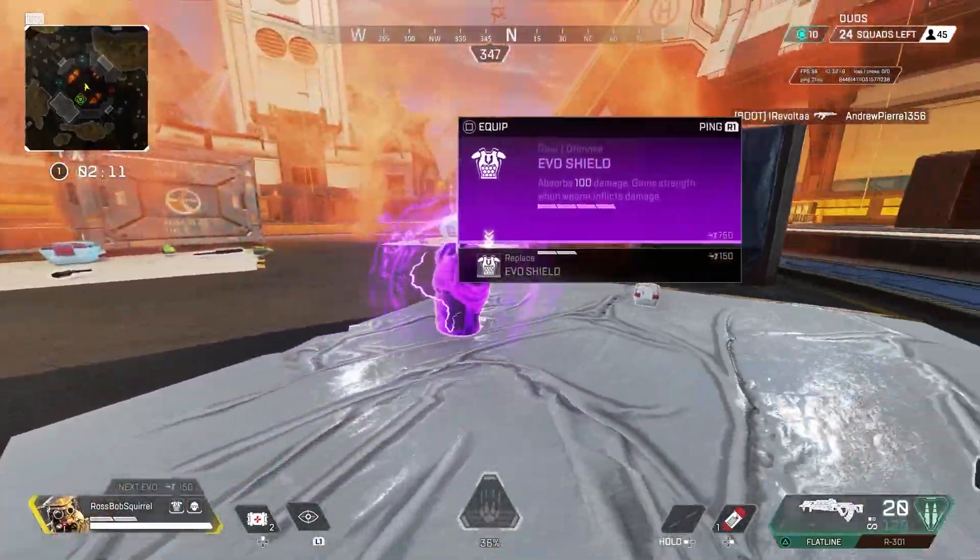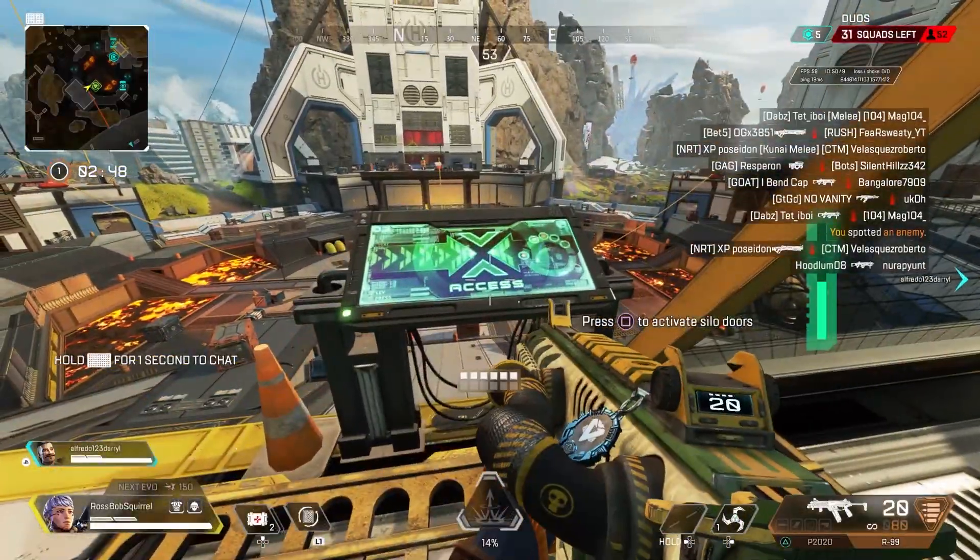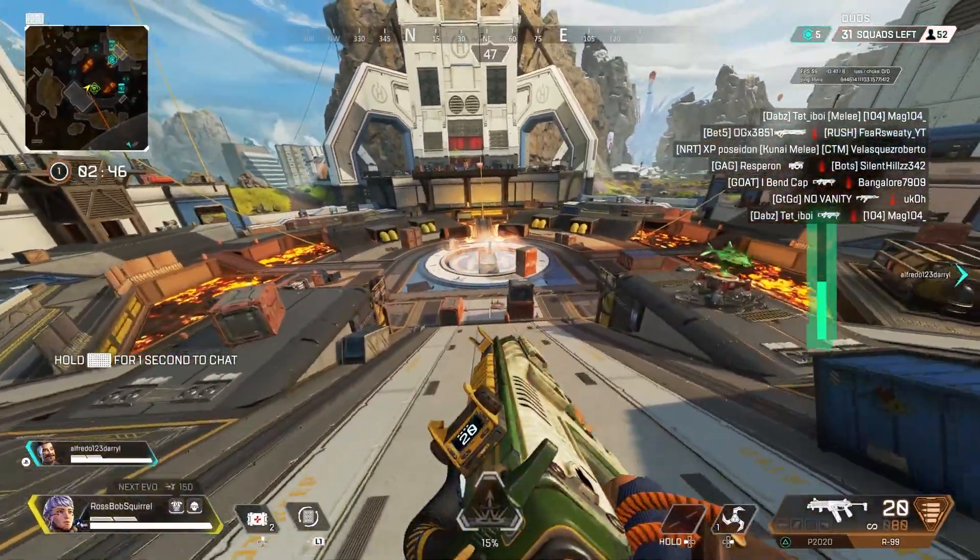While making this video I tested this drop spot at Countdown 10 times, and 7 times there was a purple shield — the other 3 times there was a gold shield.